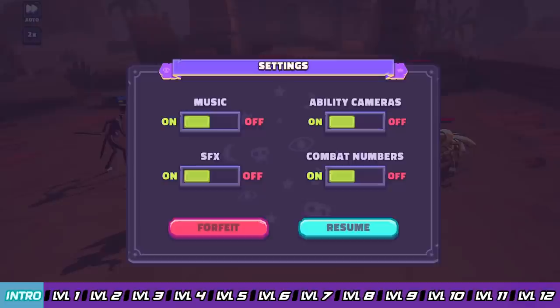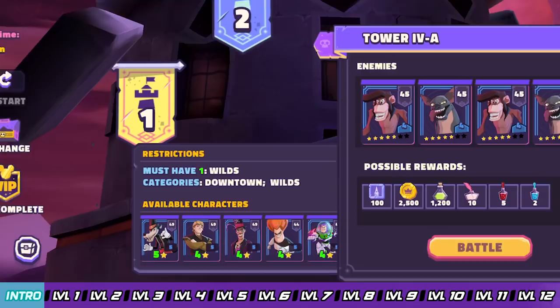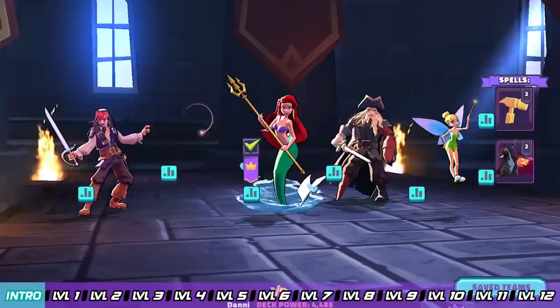I'm going to remind you this in every single tower video: if you lost a lot of health on your key wild or downtown heroes, don't just beat the level and go into the next. Hit that forfeit button, go right back into the battle, and spend a couple extra minutes to make it a lot easier down the road. On floors 1 through 3 you're going to need one wild, and then from floor 4 on you're going to need two wilds — so use your weaker wilds at first to take those blows.